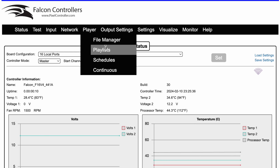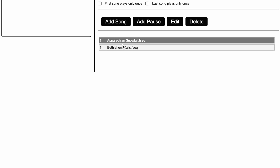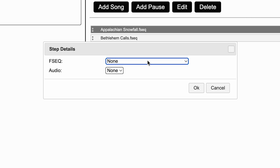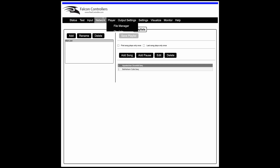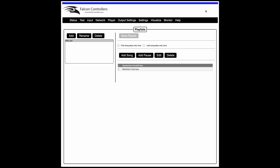Now we are a master and you'll see a few more things here — the menu has changed. Instead of just File Manager, you now have Playlist, Schedules, and Continuous. Playlists are just lists of FSEQ files you want to play. If you're playing audio, there would be audio in here too. I'll add a song — I set the FSEQ there but there's no audio because I haven't uploaded any yet. If you don't save the playlist and hit refresh, your changes won't be saved. This controller will only play wave files — if you upload an MP3 it will convert it during upload, and then the wave file is what will play and show up in the menus.